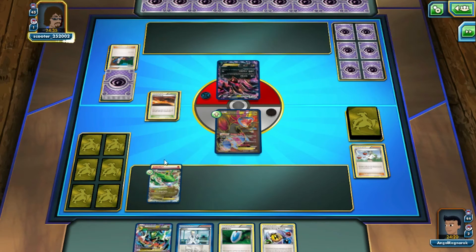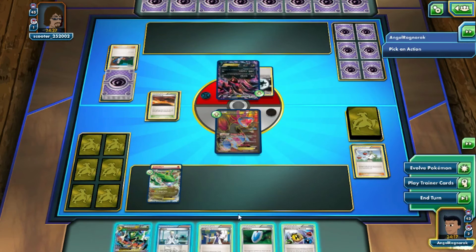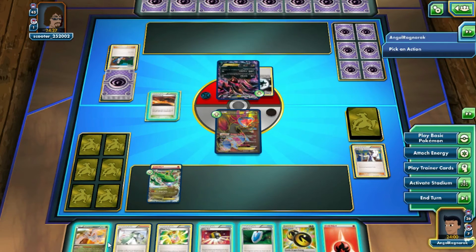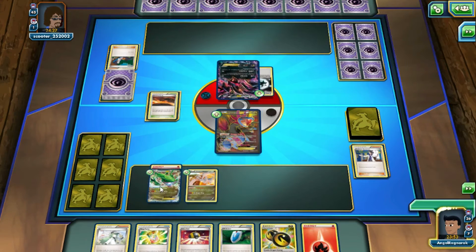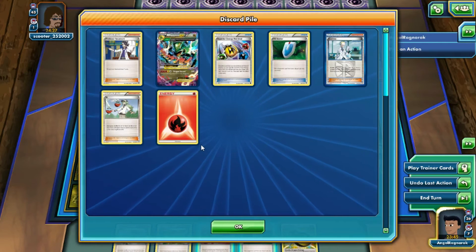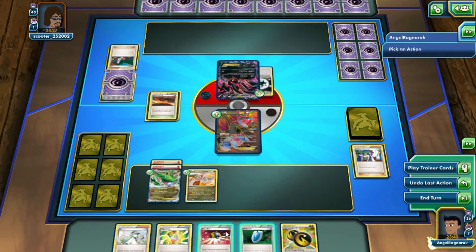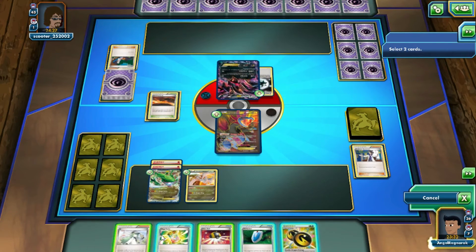Turn two Rayquaza is pretty simple, but there are times you don't get it and have to wait another turn. Double Colorless can't use anything yet. Let's go ahead and Sycamore. Put on Reshiram. We've got an N, Sycamore, and Korrima — plenty of options. Get rid of the N and the Mega Turbo, then get out another Hydreigon — gives Reshiram a free retreat cost.